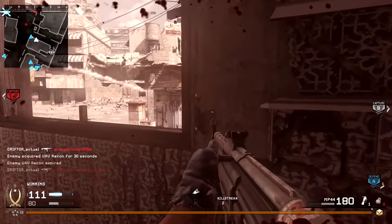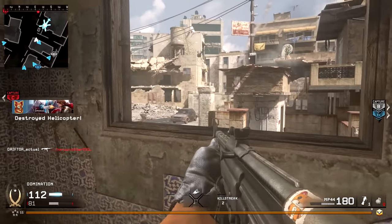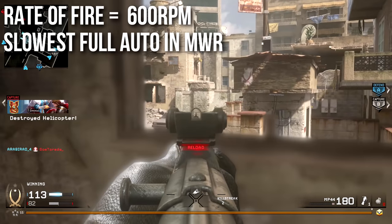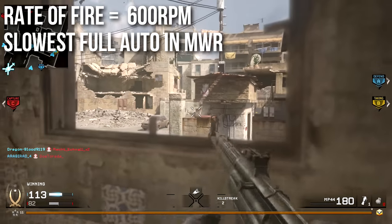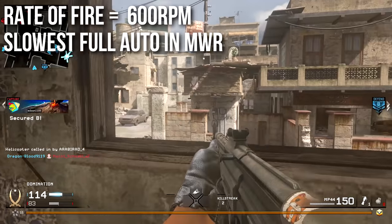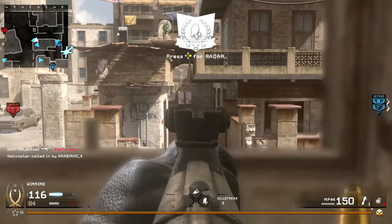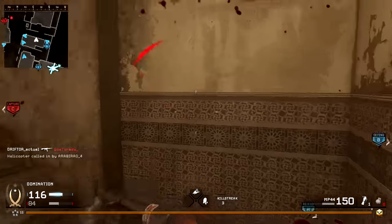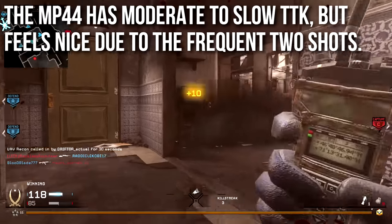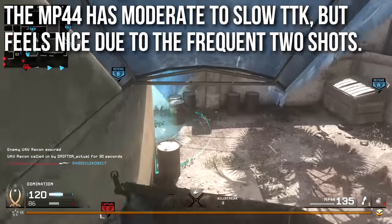The weapon does have multiple weaknesses, the most noticeable of which is that its rate of fire is only 600 rounds per minute, making it the slowest fully automatic weapon in Modern Warfare Remastered — not only the slowest in the Assault Rifle class, not the slowest in the Sub Machine Gun class, but the slowest in the Light Machine Gun class as well. It is just a very slow-firing weapon, which means its theoretical mathematical time-to-kill is going to be moderate to slow. It's not very competitive in the time-to-kill category.